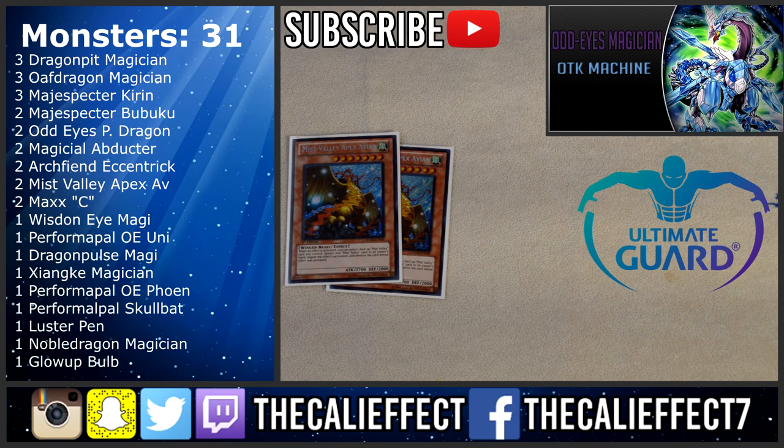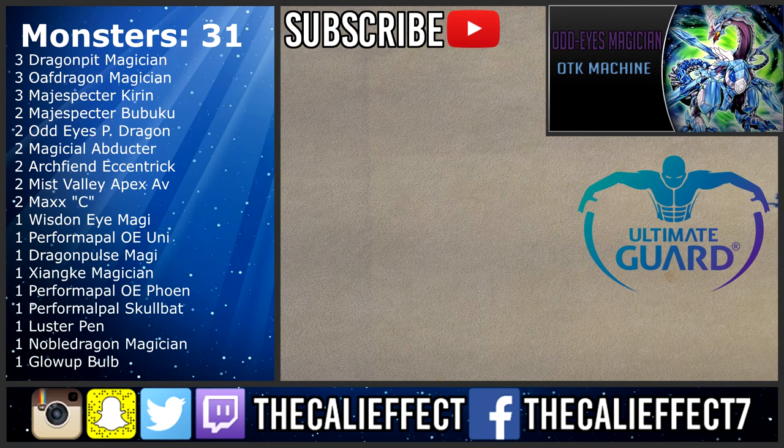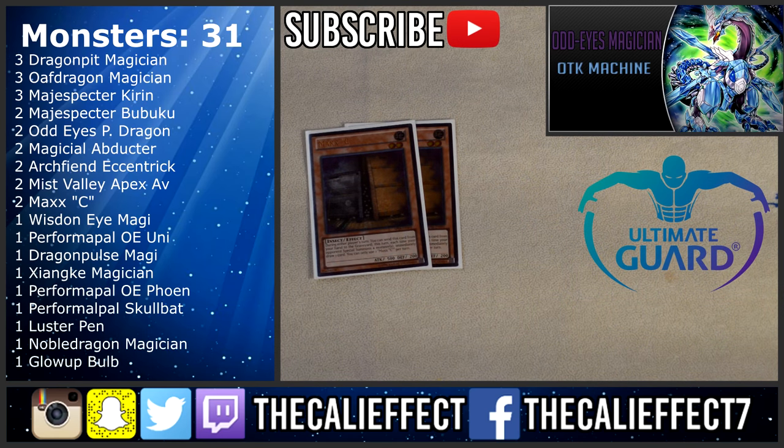Two copies of Mist Valley Apex Avian — this card can be an outright blowout if you summon multiple copies with Kirin, mainly because it can negate the activation of spell, trap, and monster effects, and it's a 2700 beater you can always pendulum summon back again. Two copies of Maxi — in an earlier video I said I wanted to play three or zero Maxi, but in this specific deck I don't want to draw and go first opening with a clog of Maxis, while still wanting the benefit when my opponent starts to special summon.